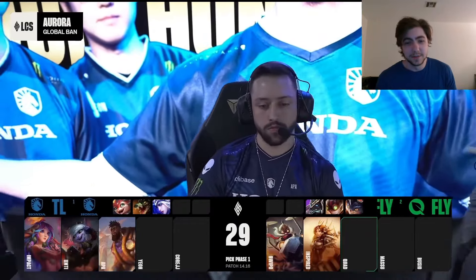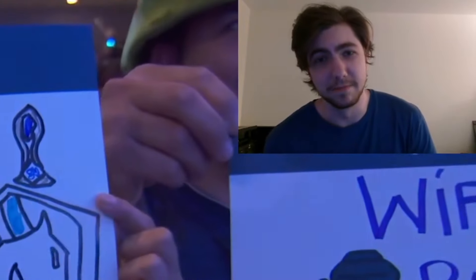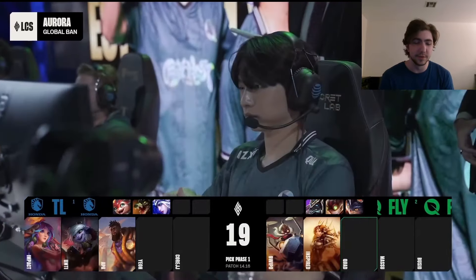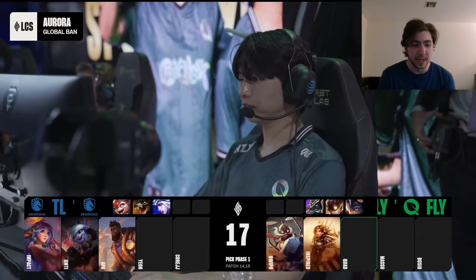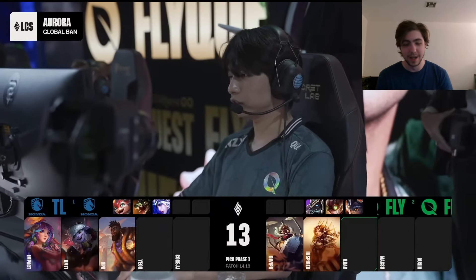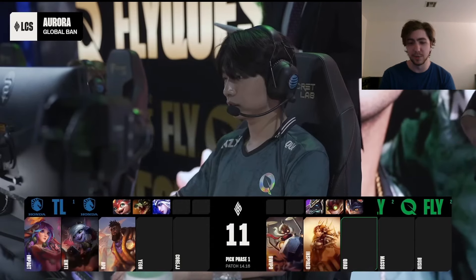I'm not here to tell you losing LCS finals to minions is embarrassing, but it's kind of embarrassing. Anyways, today we're going to be taking a look at game 4 draft of Team Liquid vs FlyQuest in the LCS finals this past weekend, and this is a great example from FlyQuest of how to use an effective counterpick on R5.